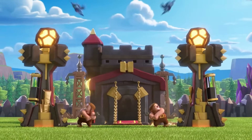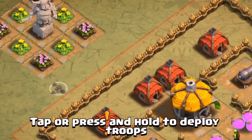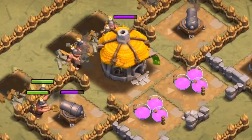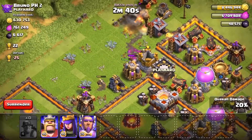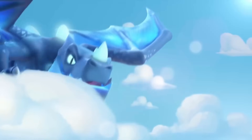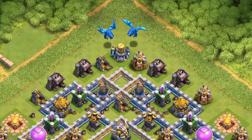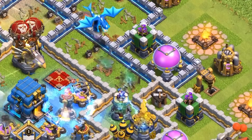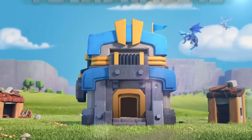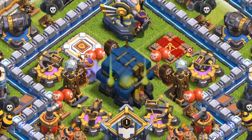Town Hall 10 brought the second ground troop that could bypass walls: the Miner. Instead of jumping over them, the Miner just dug beneath them, which also meant it didn't get shot by any of the defenses, and this created some really strong ground armies that just didn't need Wall Breakers. Town Hall 11 introduced the Electro Dragon, which had basically the same effect on the meta as the normal Dragon at Town Hall 7. And now onto Town Hall 12, which I think is really what ended the need for Wall Breakers in the majority of armies in the game.